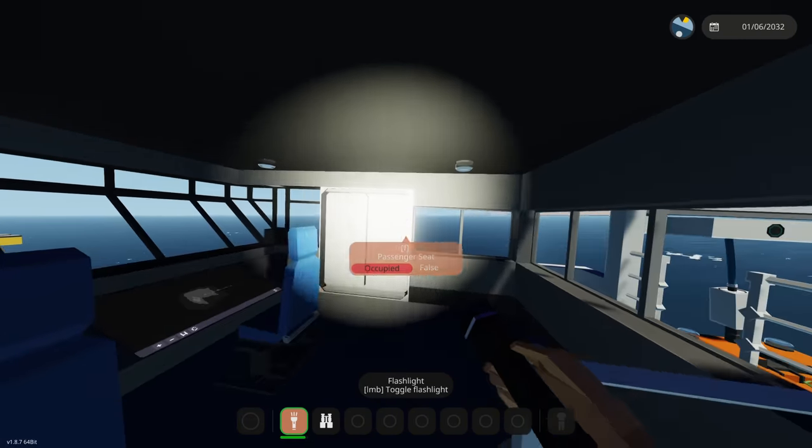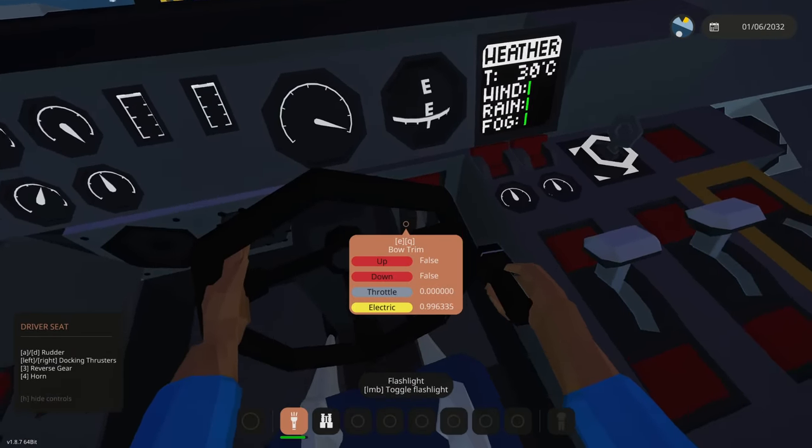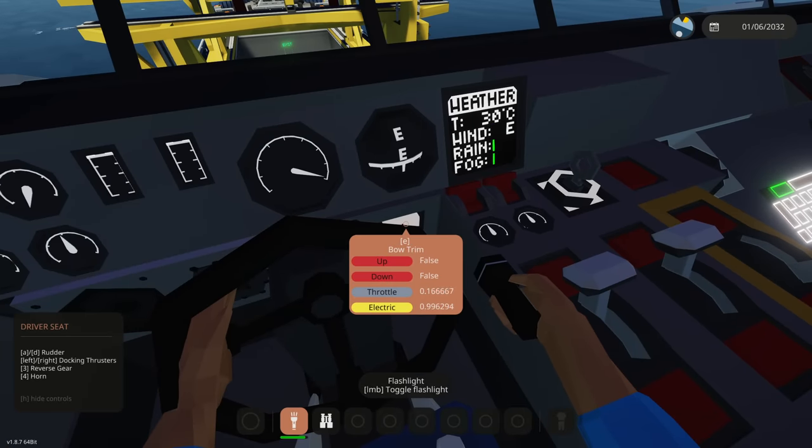We have a map here, which is kind of new to me. I'm not sure what's actually in this thing. Let's turn on our lights — there we go. Then we have the trim right here, the bow trim to go up and down.